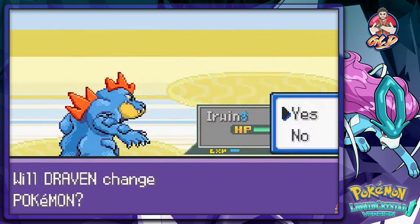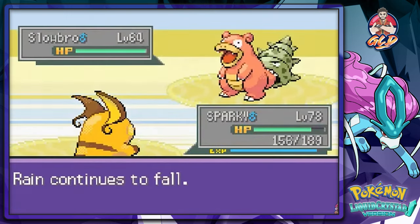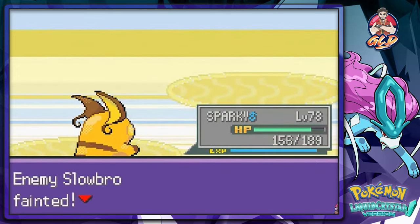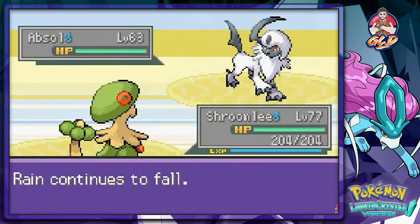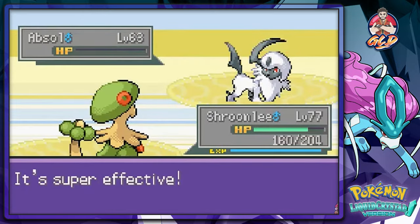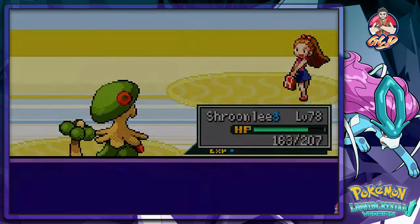Victory Bell defeated! Coming out with a Slowpoke — go with Sparky. Thunder attack, and there it is. Coming out with Napsule — she's got a nice team. Let's go with Sky Uppercut and bam, done!